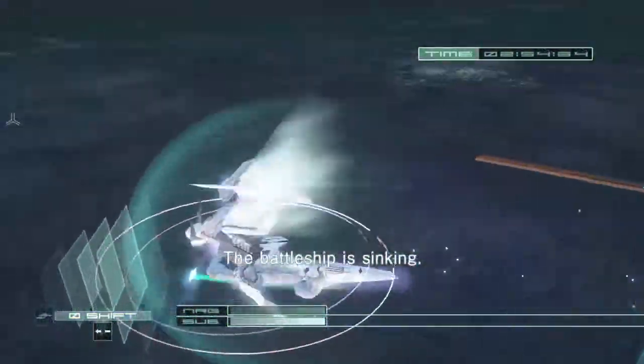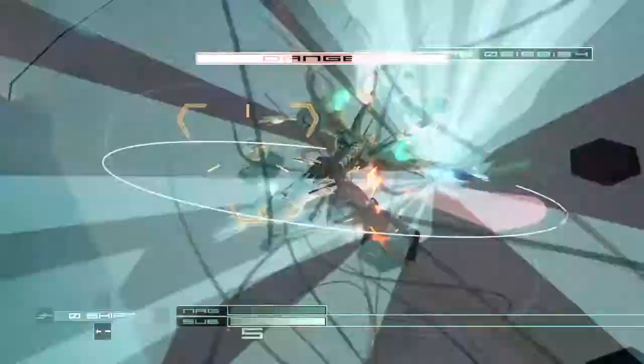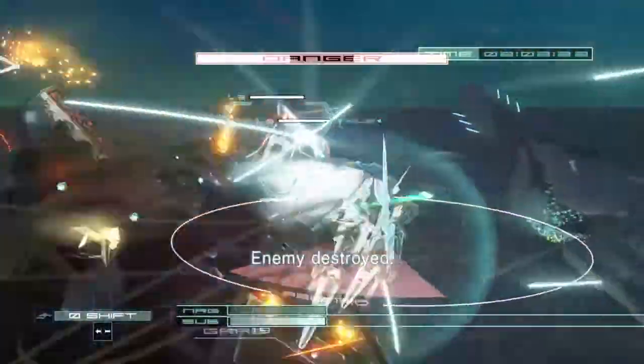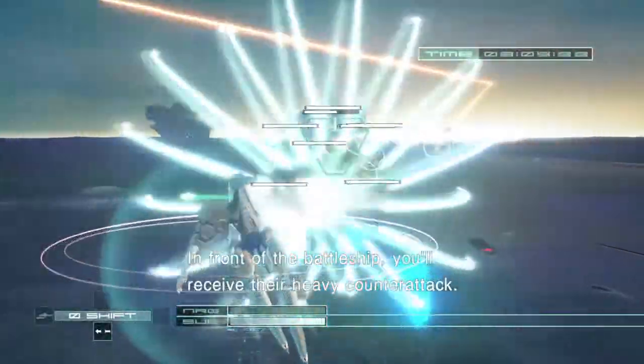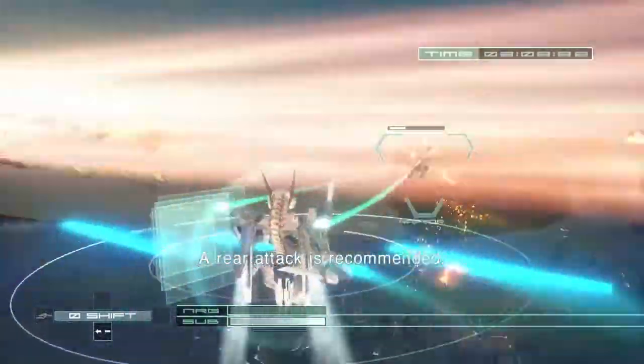The battleship is sinking. The battleship has anti-aircraft lasers. Two more. Enemy destroyed. In front of the battleship, you'll receive their heavy counterattack. A rear attack is recommended.